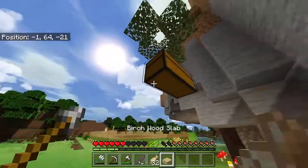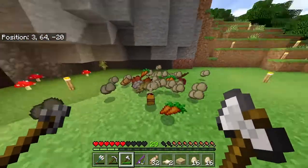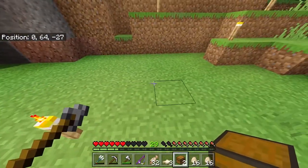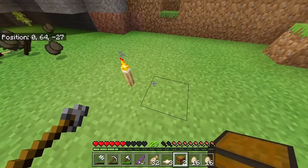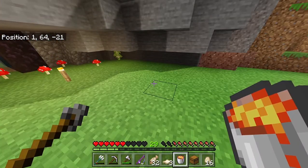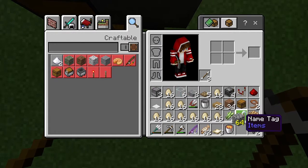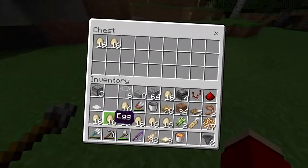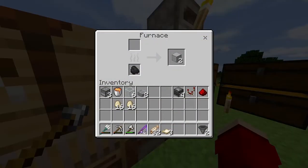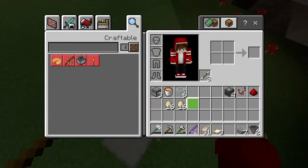This was supposed to be a chicken farm but it didn't work, so I resorted to YouTube for the design. I need about a three-by-four block area. I need two hoppers, then my building blocks. My inventory is trash — why do I have all these eggs? I only need two stacks of eggs. There we go — place one there, place a slab here, place a block here, dispenser here.